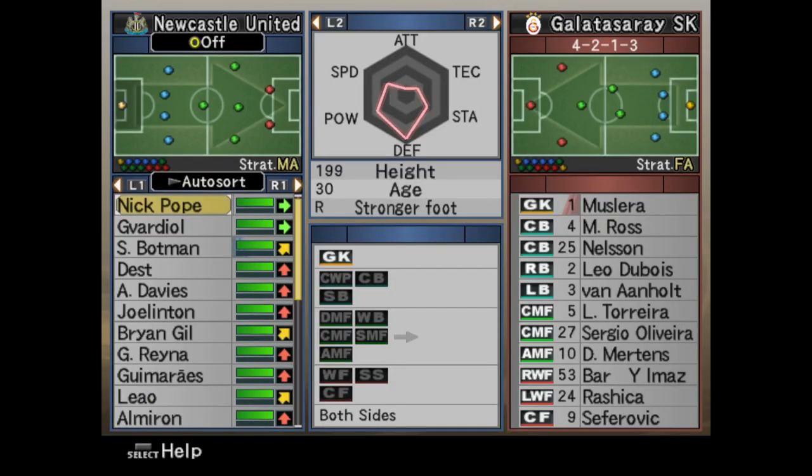This is what we're going to go for. We were thinking of resting the likes of Dest and Davies but they're on red conditions, so I can't really drop them. Joel Linton is going to play in defensive mid, Brian Hill on the right, Reyna on the left, and Bruno in the middle. We've got Liao and Almiron up top — again Almiron is on a red condition. I wanted to bring in Brian Hill but I'm going to push Almiron up top. Let's jump into the match.